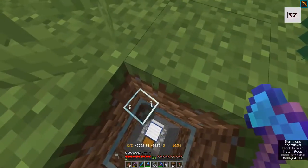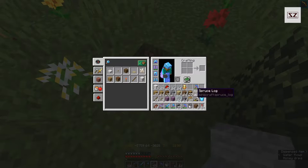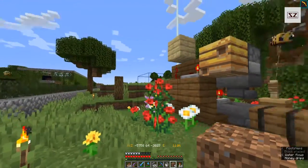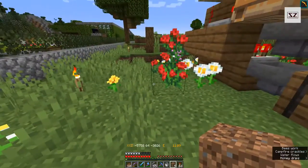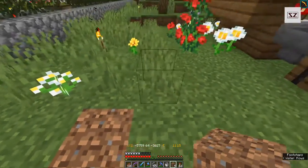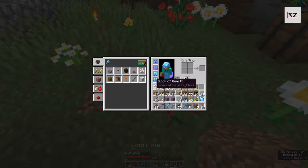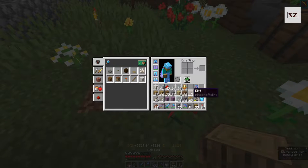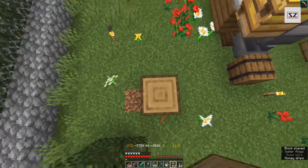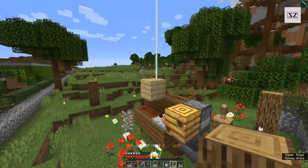We can just go right over the top of that, so we're gonna put dirt in there and start building. I wanted to come out one more so the roof overhangs out over here. Let's go three high and then a roof - maybe four high.